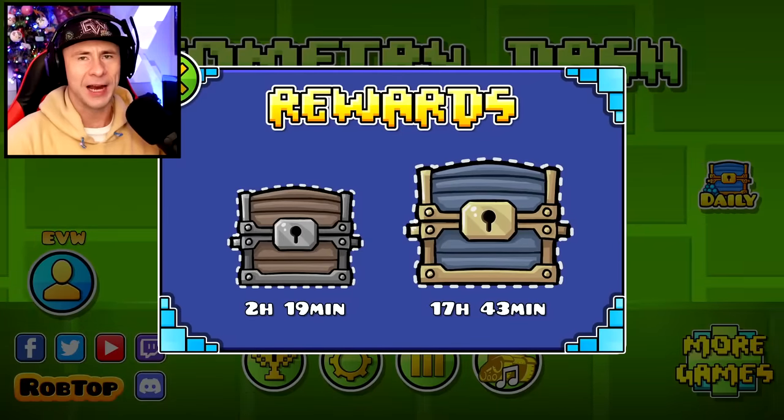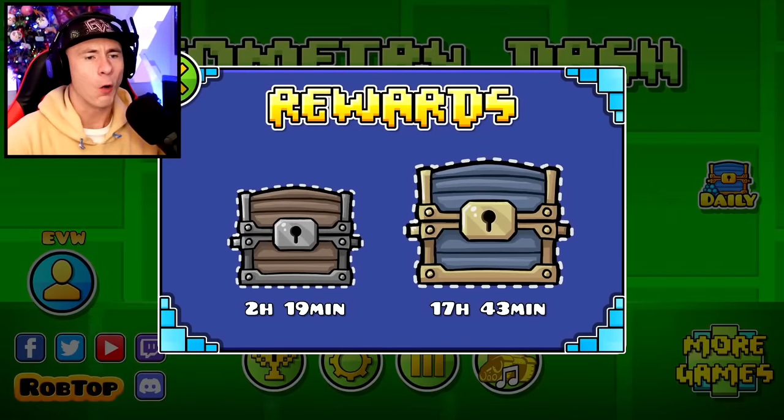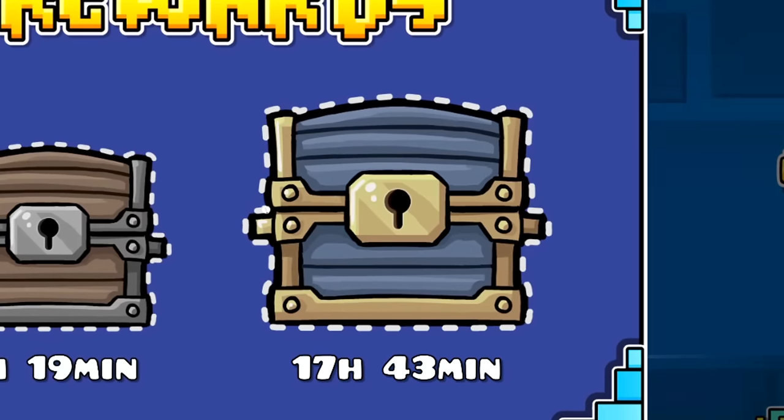First off, in the chests there's always diamonds. I don't have recorded footage, but just open these. Open the small one once, and then open the big one once. You don't have to keep opening the small one unless you're super hardcore.